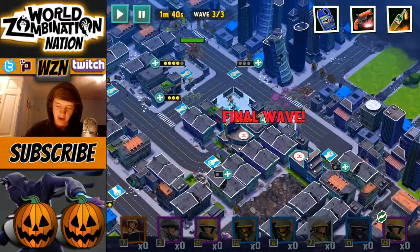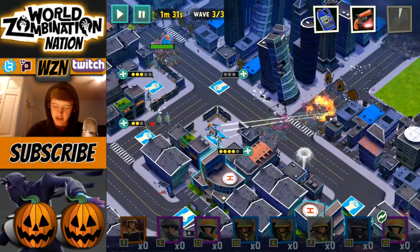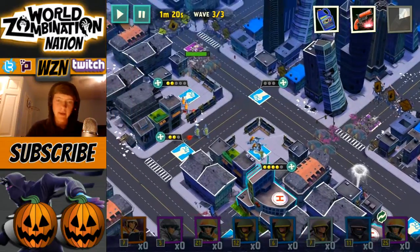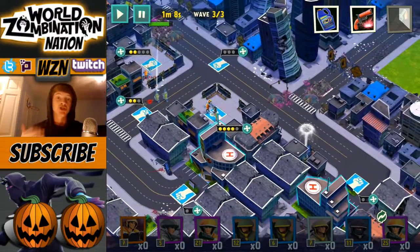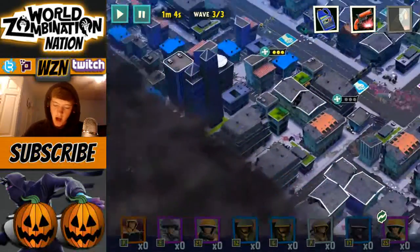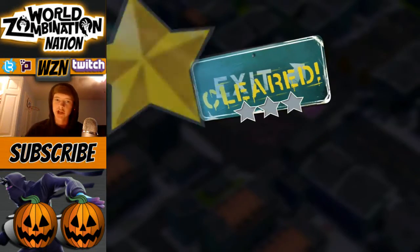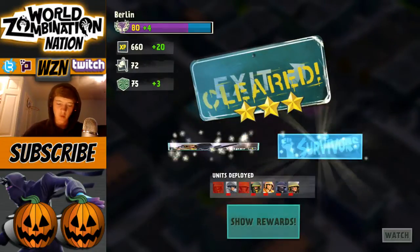This could be the make or break right here. I'm using my model stuff on that pad just because I want to be able to take out all those mutated zombies. A couple of daredevils did make it into that left area over there and we barely clutched it out - sharpshooter saved the day, that's why I put them there. Over here it looks like we didn't have any problems at all. We did good - that's three stars! Let's see where we stand on leaderboards - plus four for Berlin, I love it.